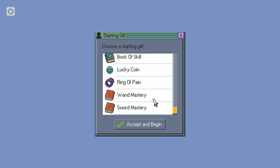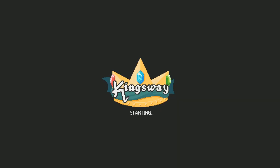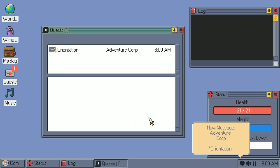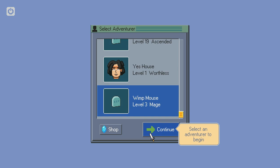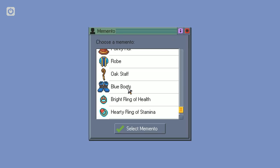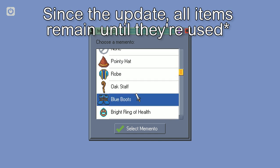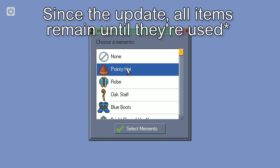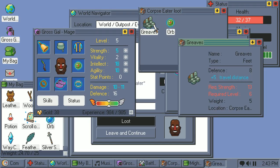Starting gifts are a cool mechanic that I think other roguelikes should steal. Being able to choose both your class and an extra item to start with is really neat. There's also another mechanic that ties into starting gifts, which is burying your dead characters. When you do so, you can choose to keep one item from their inventory as a memento, which can then be used one time as a starting gift on another character. That may sound a bit overpowered, but keep in mind nearly all gear has level and stat requirements before you can equip it.